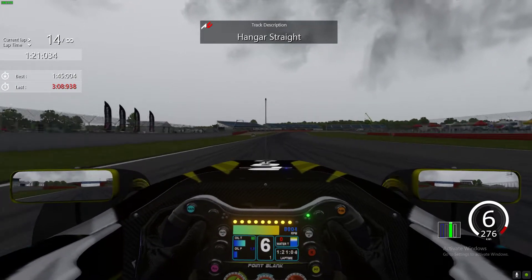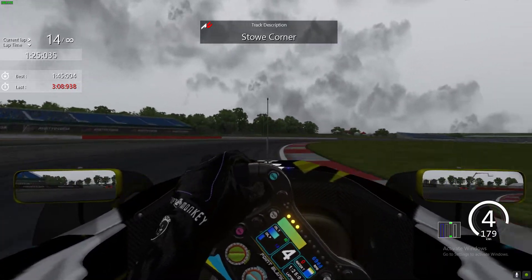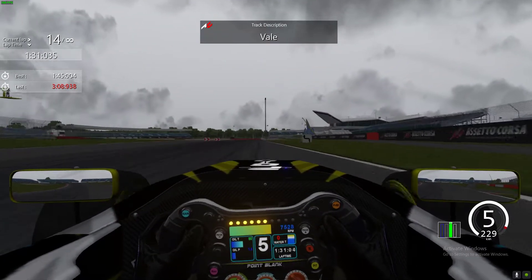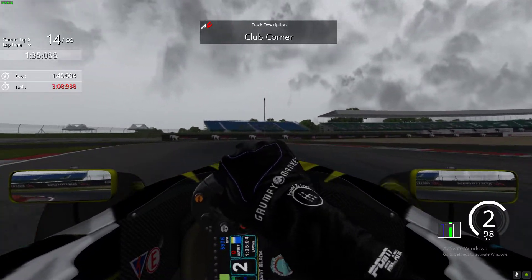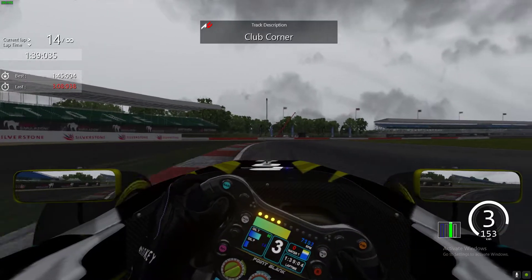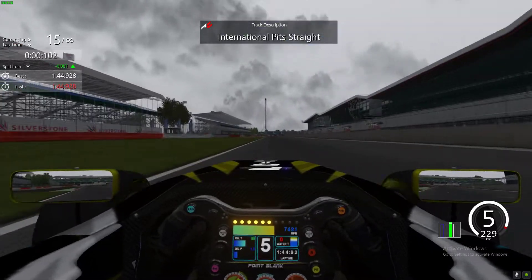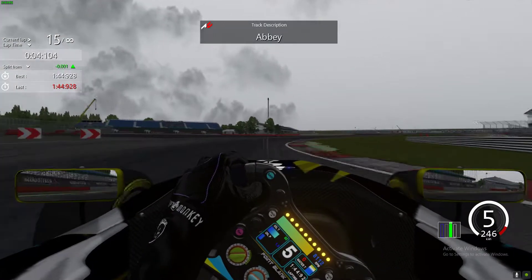Hangar straight all the way down — 280 km/h, braking just before Stowe. I take a bit of a narrower line because of that awful bump on the outside; I find it helps me be a little bit more consistent. Into Club corner, keeping the car nice and tight through here, managing the power on the exit. You could maybe use third gear a little better and use the torque. Across the line we go for a one minute forty-four point nine two eight.